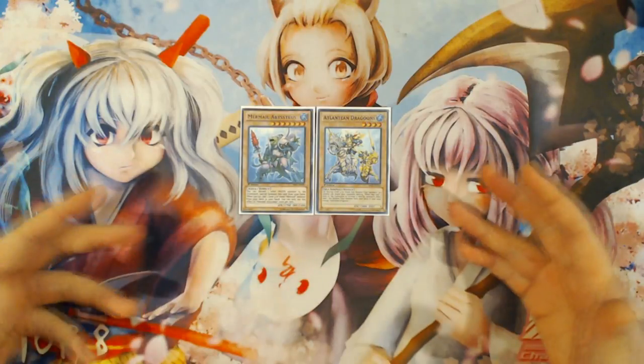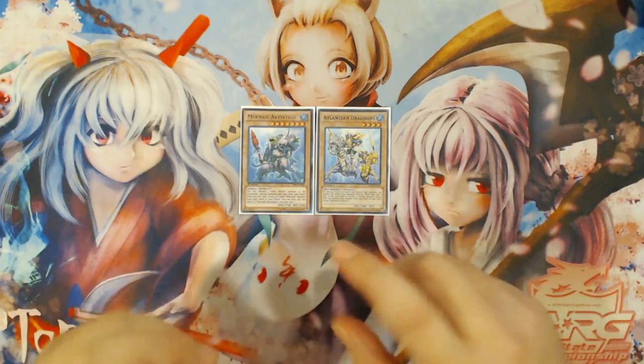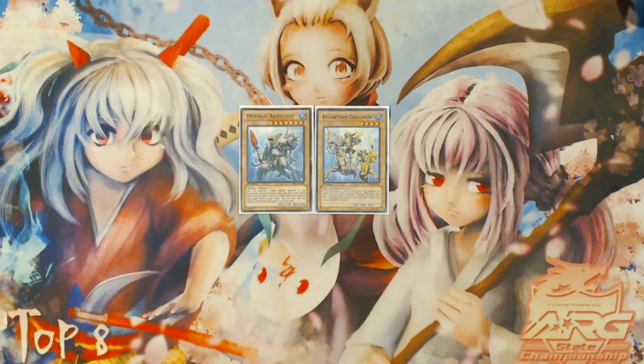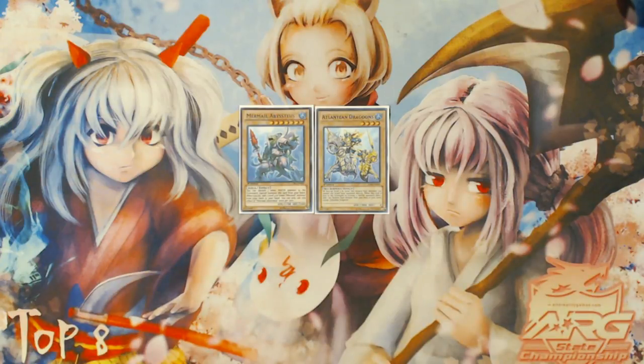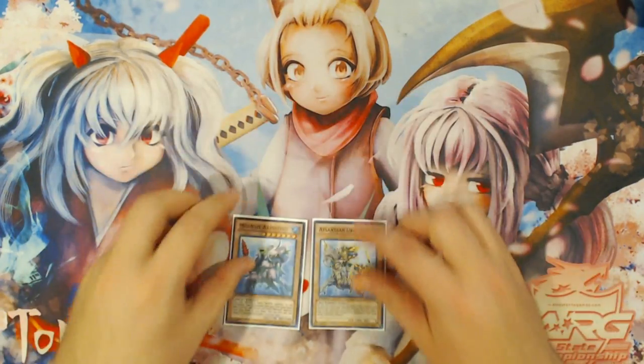In the previous video, this combo just made Decode Talker, dropped a Moulin Glaze, and took two cards out of your opponent's hand — nothing really substantial. But if you start link spamming and going into Firewall Dragons, instead of dropping Moulin Glaze you're able to make double Firewall Dragon, Bahamut, Toad, have an Abyss Sphere lined up, and have access to using Abyss Sphere as a trap.